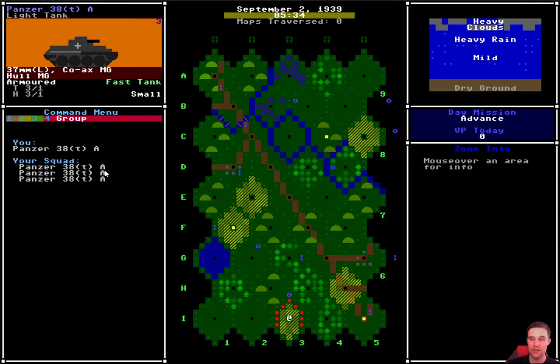The group tab shows that you're not out here alone — you have a small squad of similar tanks. In this case they're all Panzer 38(t)s, but in other campaigns they might be slightly different models. Your squad is always replenished to the same level at the start of a day, but in battle if a squad member is destroyed they're gone for the rest of the day. You get them back at the beginning of the next combat day. They're not tracked individually — you get a set number at the start of the day.